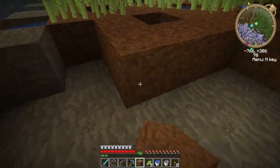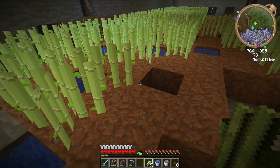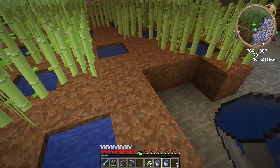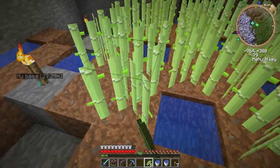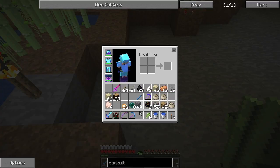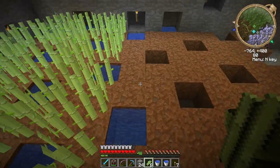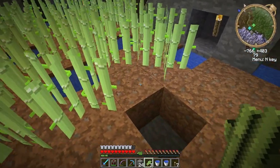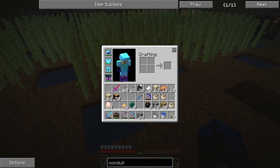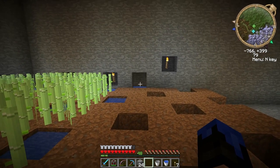That gets us to one, two, three, four. I ran out there — that's why. Water, water, and some reed, and that'll be here. So we've got a stone here. Alright, I'm gonna finish planting all the sugarcane I have, at least to get the farm going and get it started up. That's it — that's all my sugarcane. Look at that — that's a lot of stuff.